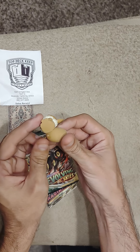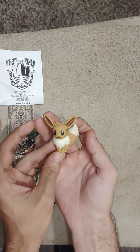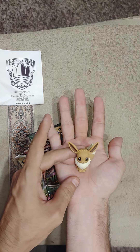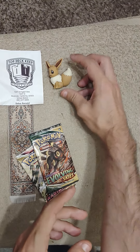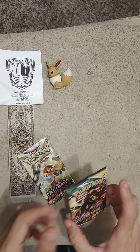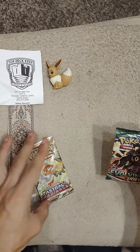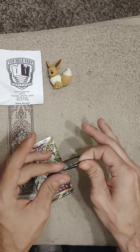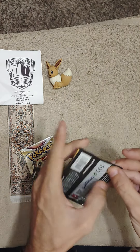I used to have fancy erasers back in the day, but not like this — this is so cool! Little Eevee, little Eevee — ooh, that's not bad, I'm into it. Alright so we got two booster packs: one from Evolving Skies and this one from Astral Radiance. Let's go ahead and crack into these!